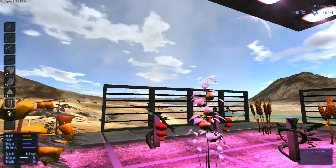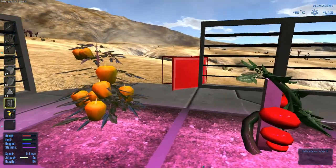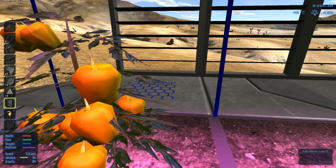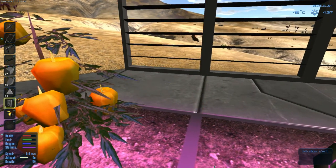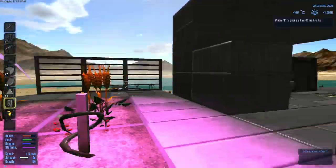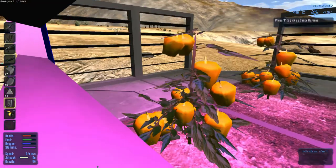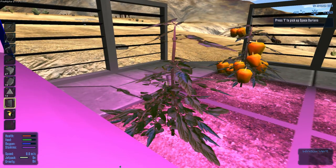Okay so that's kind of the layout. I kind of want to make this all glass - I want to make this all glass so it looks like you can look out from the inside. What's this? Space durians - let's pick these up.